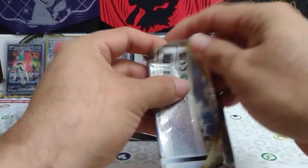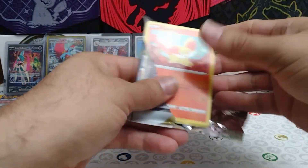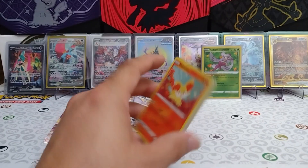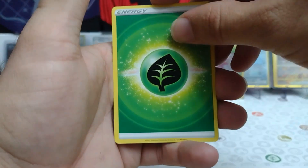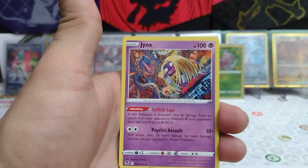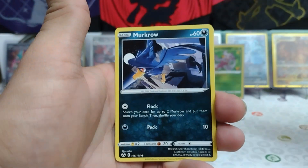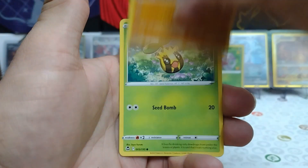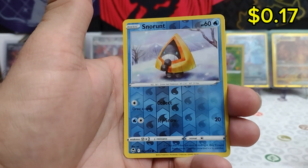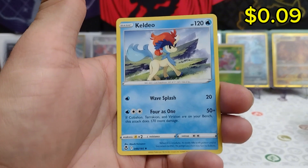Alright, second pack — second card code for you guys. We have Grass Energy starting us off. Toxicroak, Jynx, Toxapex, Fennekin, Murkrow, Beldum, Moltres, Sunkern. A Reverse Snow Runt, and a non-holo Regular Rare Keldeo for that one.